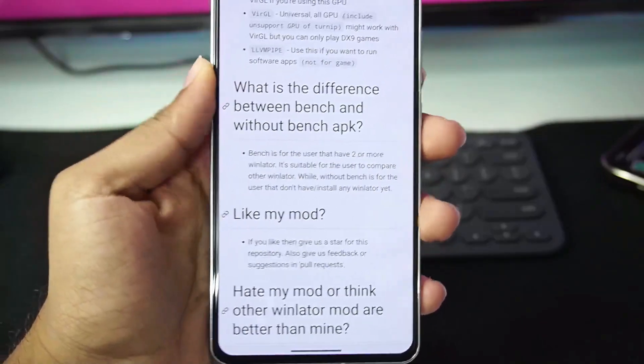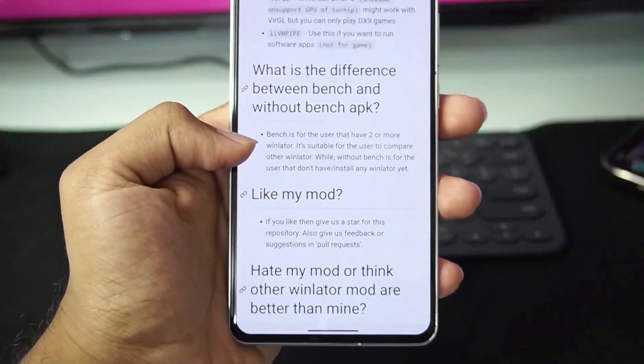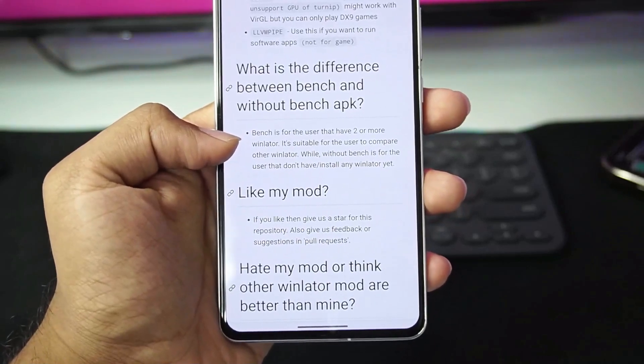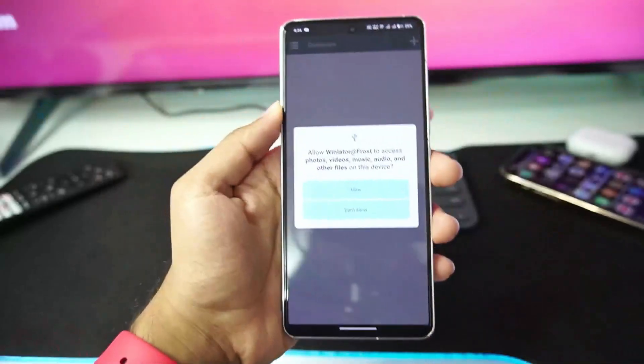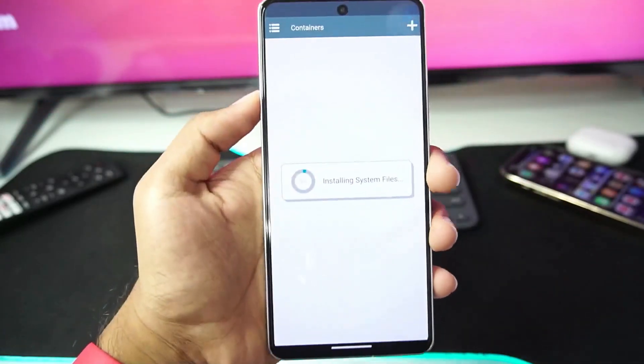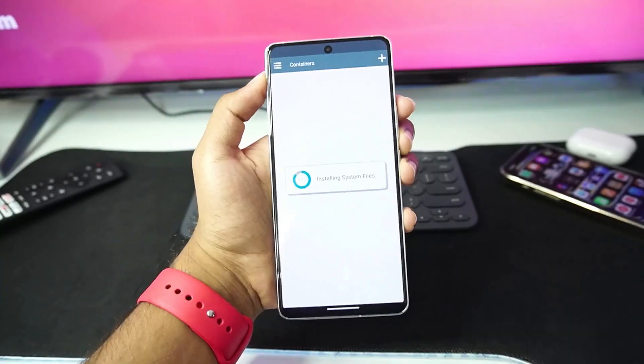So let's start setting it up. If you guys already have the Winlater Android present, then you will need to use the bench version of Winlater Frost. I have loaded the Winlater Frost version on my Android device. When you open it for the first time, just tap on the allow option and it will automatically start loading the Winlater Android.